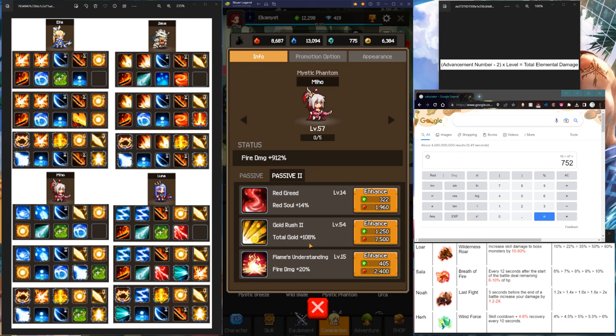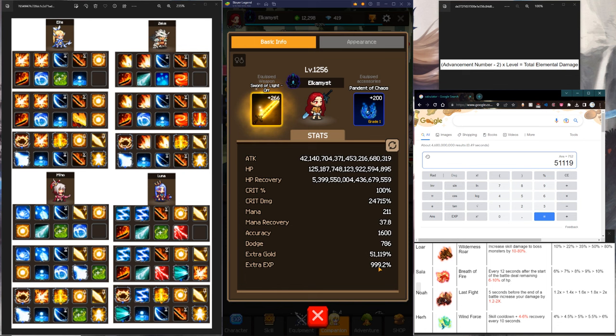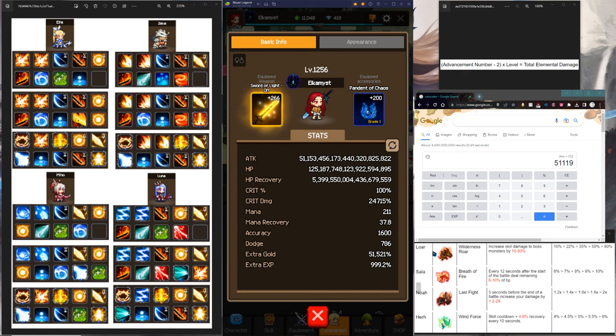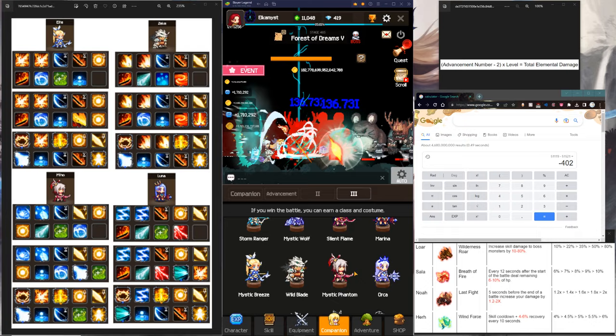I have enough Fire Stones and Emeralds to level Gold Rush up again, so I'm going to level it and get 2% extra gold sum. Right now my total extra gold is 51,119. I'm going to get 2% extra from Miho. Now it's at 110 versus 108 — and my total gold goes to 51,521. That is not a flat 2%. So let's minus that — I got an extra 402% gold from one tap of this skill. I tapped it one time, leveled it up, got 2% extra, and got a whole 400% extra gold. That is why Gold Rush is stupid OP.